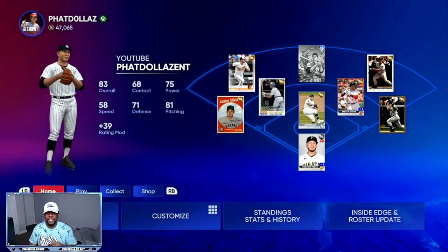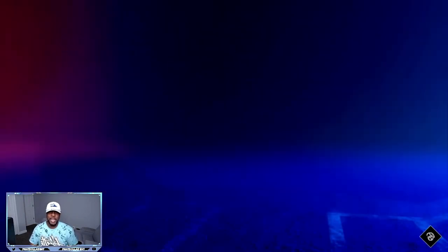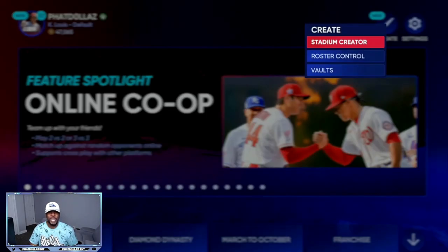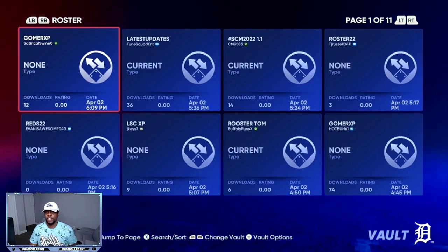First, we're going to go over how you can get the most XP. What you want to do is get out of Diamond Dynasty, go up to the top, and go to Create. When you go to Create, you want to go to Vaults and then push RB or R1 to go to Roster.